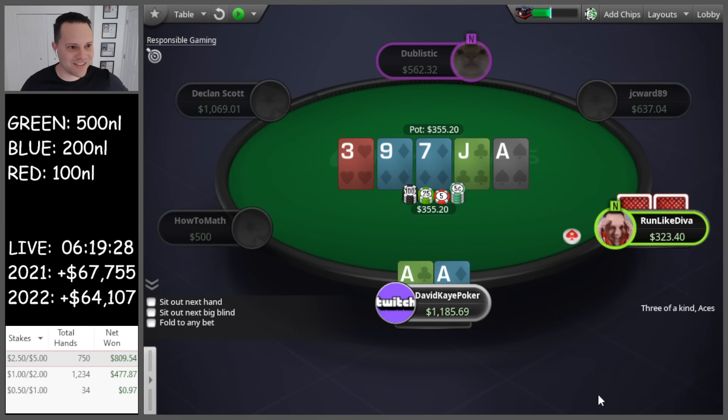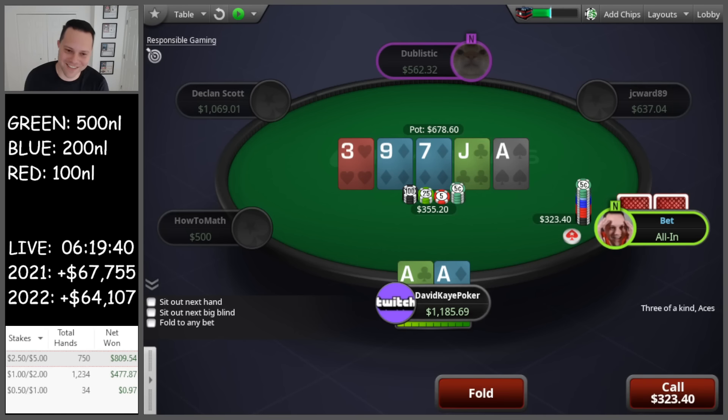Top set on the river! Love it. Check. If he jams here this is actually an incredible slow-roll spot, because this actually looks like a tough spot for me. Oh man, this is going to be good. I swear if this dude turns over ten-eight suited I'm quitting the stream. So we're going to go into the tank here, really think about our decision with aces.